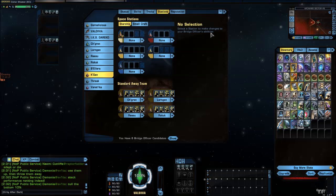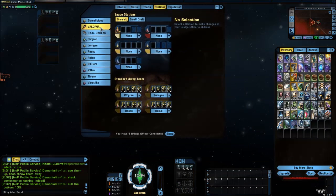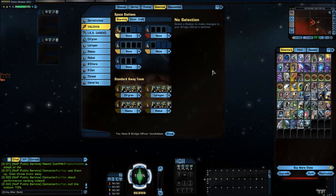I've called up my Vorgon carrier. You can use this on any ship that will have similar configurations, so it doesn't have to be just this ship. I will go over what it is that you're looking for to help you build a basic DPS type build.